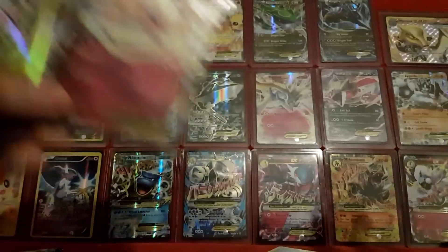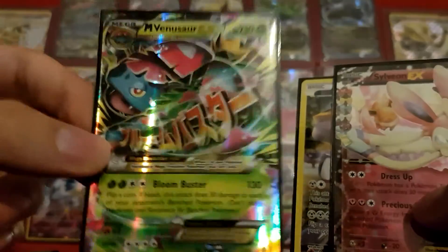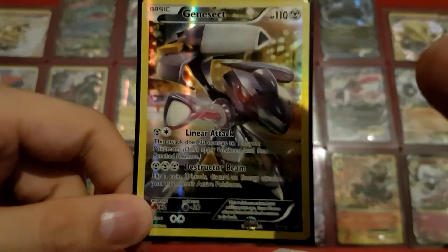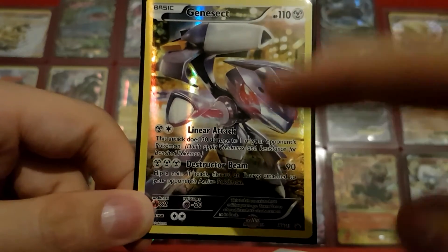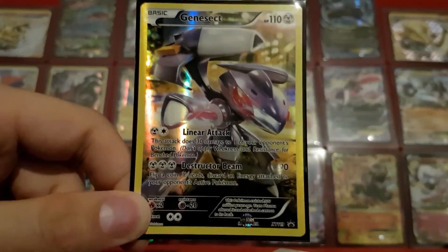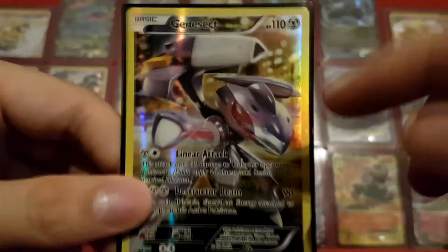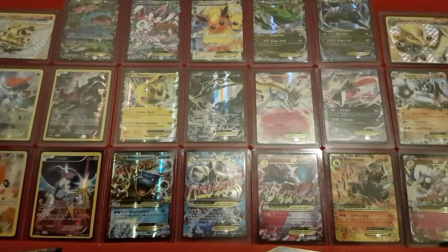So yeah, that was the Genesect mythical collection box. For now I'm gonna enjoy staring at this one for a while. Again, if you want to win one of the Roaring Skies code cards, leave a comment below what custom paint job you would give your own Genesect. I'll pick my favorites and announce the winners in the next video. Thank you very much for watching and have a very nice day!